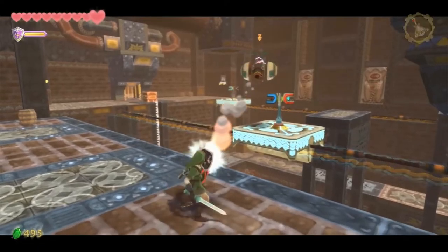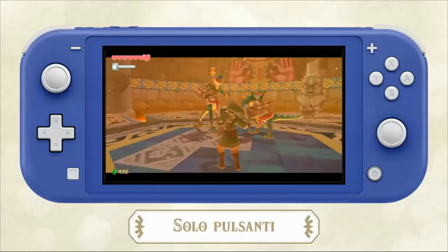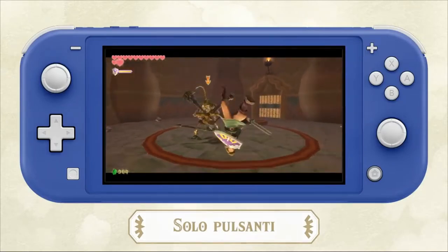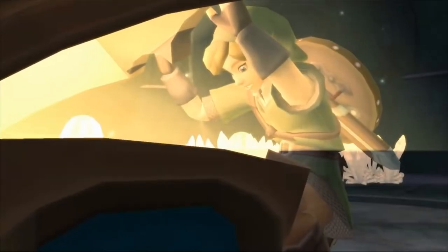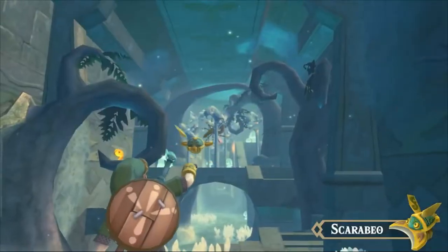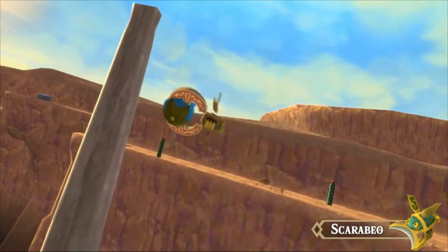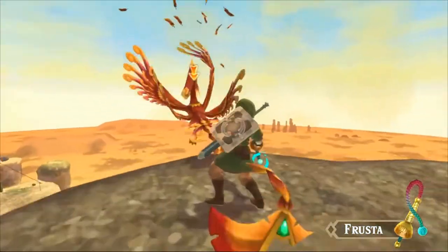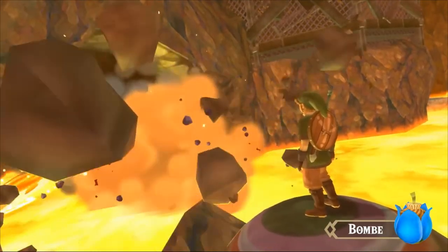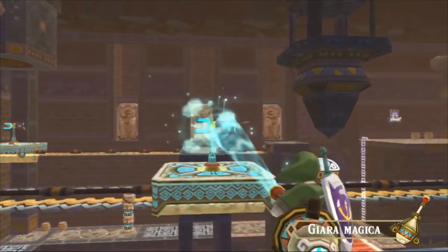Usalo per riflettere proiettili o per crearti un'apertura parando gli attacchi nemici. Per la prima volta potrai giocare anche con i comandi tradizionali, soprattutto su Nintendo Switch Lite in modalità portatile. Nel tuo viaggio collezionerai vari oggetti speciali. Usa lo scarabeo per osservare zone distanti dall'alto o recuperare degli oggetti. Attira i nemici con la frusta oppure usala per agganciarti ad alcuni bersagli e molto altro. Avrai bisogno di padroneggiare questi strumenti per avere successo nel tuo viaggio.